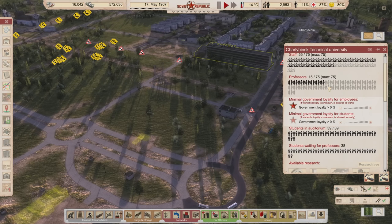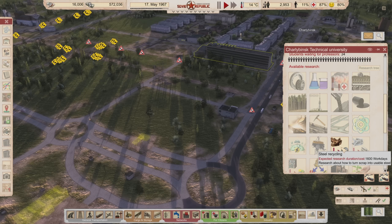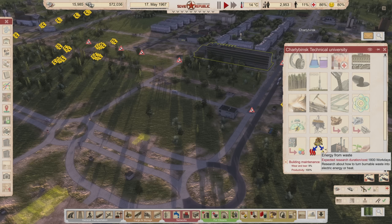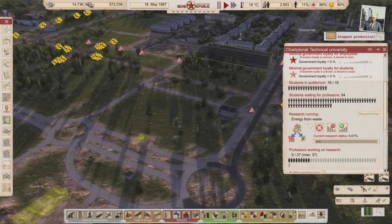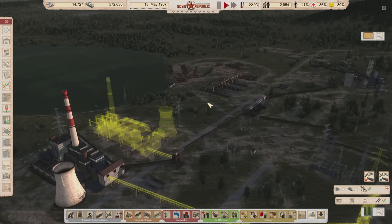We've got 15 professors now with a lot of people getting educated. I'm going to deviate from my plan — I was going to do scrapping, get steel recycling, and get bitumen so we can make our own fuel. Instead, we're going to take a quick detour and grab this one: Energy from Waste. It's 1,800 work days, so it's not actually a quick detour, but it's necessary because waste is going to get out of control very soon.